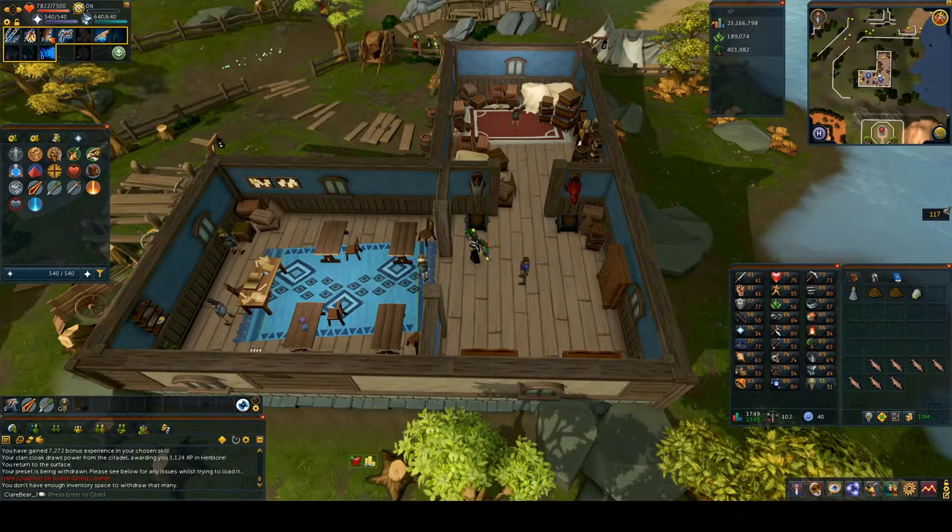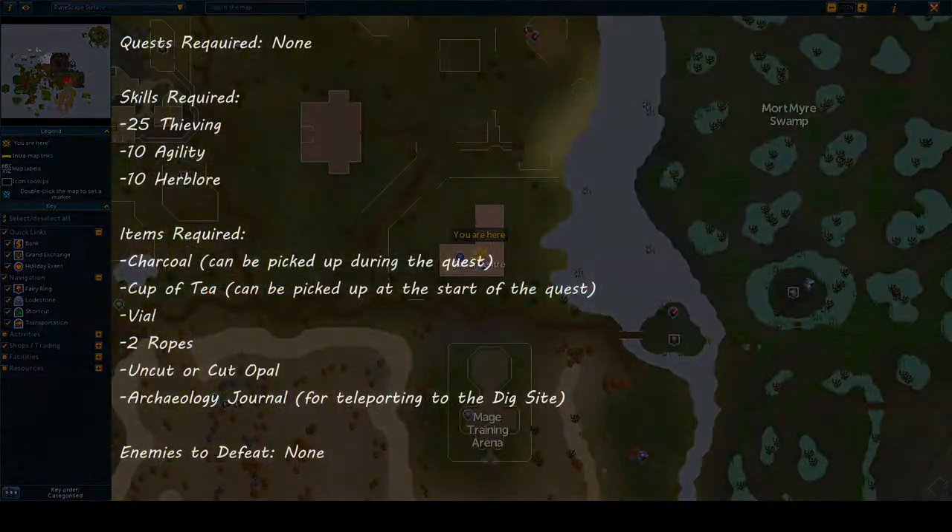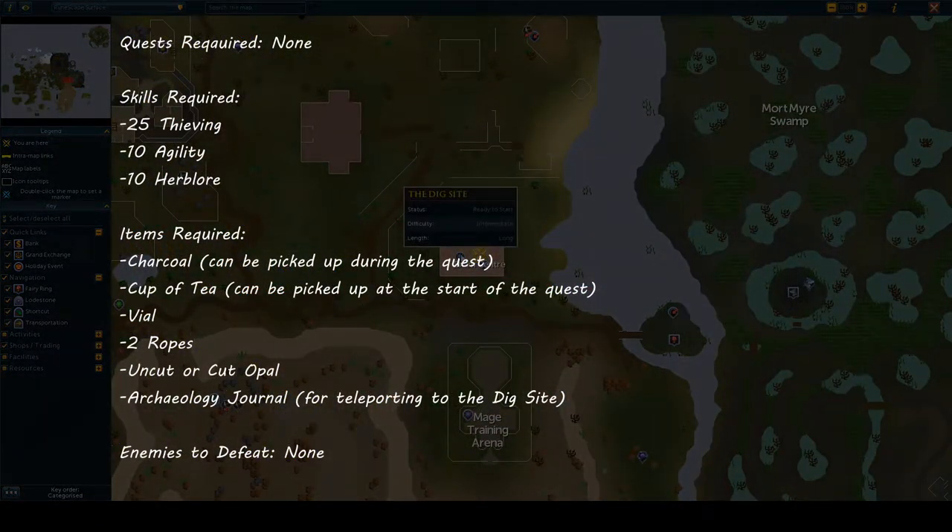Hey guys, welcome to my quest guide for the 2003 members quest: The Dig Site. There are no quest requirements. The skills required are 25 Thieving, 10 Agility, and 10 Herblore. Items required: some charcoal, a cup of tea, an empty vial, two ropes, and a cut or uncut opal. I'd also suggest bringing your Archaeology Journal for quick teleport to the Varrock Dig Site.